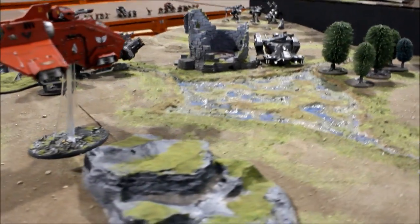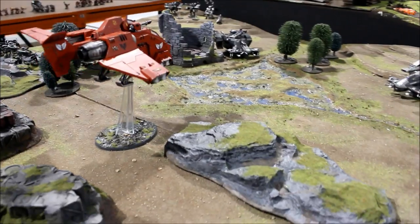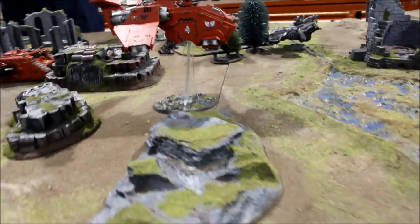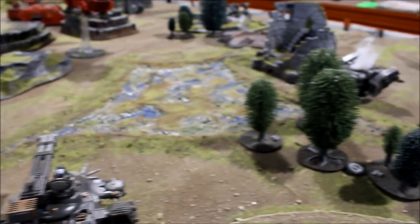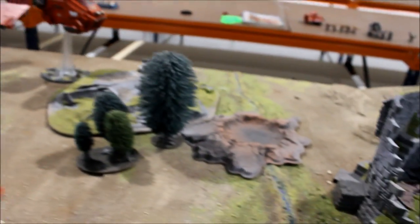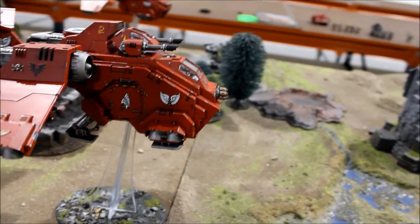Blood Angel Turn 2: both Flyers have turned up. One Stormraven with Terminators screamed straight up the middle into the heart of the Tau army, and the one with the Death Company came up on the left flank. In the shooting phase, the Terminators' Stormraven fired down and destroyed a weapon and two hull points on the Hammerhead — pretty much out of action. The Death Company Stormraven fired and blew the Devilfish to smithereens. Blood Angels immediately causing horrendous casualties, and a couple of heavy bolter shots killed one gun drone.